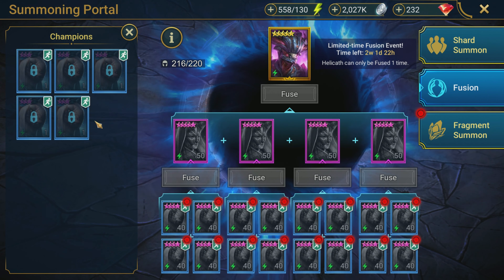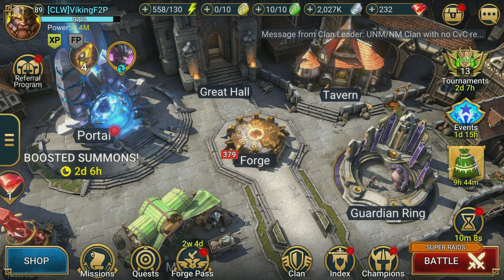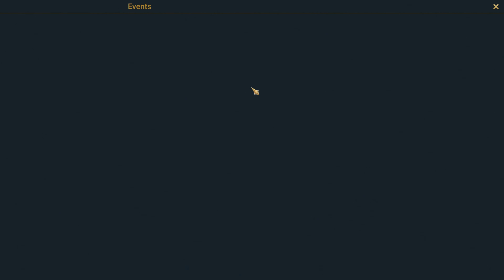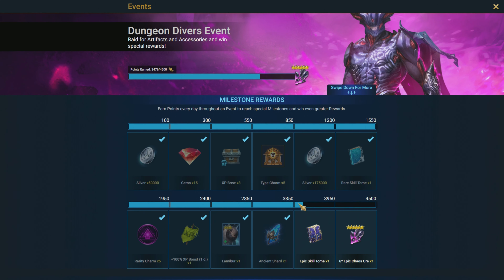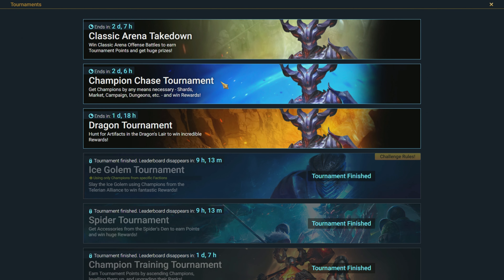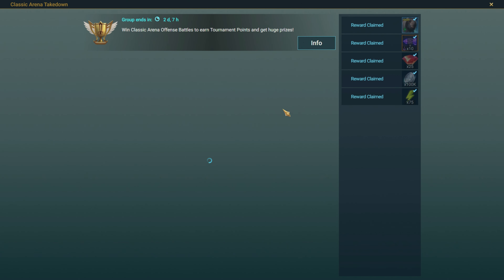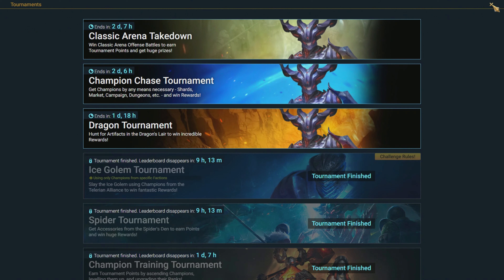So we are going all in on getting Helicath. So far we have managed to slay it pretty hard — we've got five of the rares already, which I believe is all we can get right now. So we're kind of in a holding pattern as we wait for the next event. I think we finished up Dungeon Divers a little earlier today. We're just trying to finish this up now and get the epic book and the chaos ore. We were able to go through and do the arena one and get that finished this morning because we've been saving up our refills — we had a bunch to use.